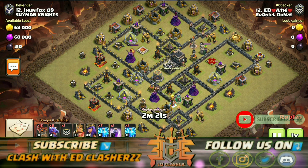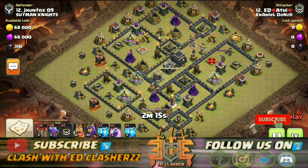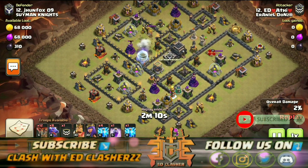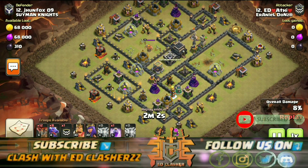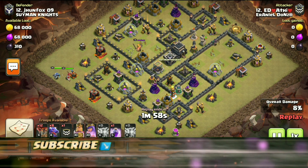First, we take down 2 air defenses. Heroes are placed here at the top to help take down those 2 air defenses. We take down the 2 air defenses using our heroes and lightning spells.